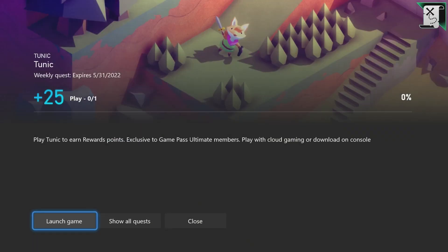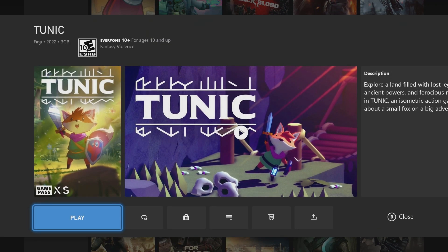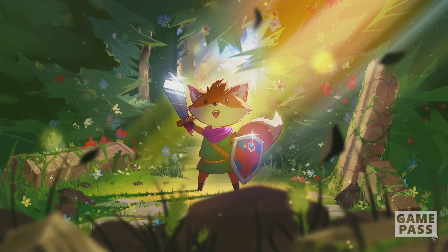This is in the game Tunic. This is worth 25 rewards points, it expires next Tuesday, and we need to just go ahead and launch the game. This one is available in cloud gaming, so you can launch it through the cloud if you like. I've already got it downloaded to my Series S here, so I'll just launch it, and pretty much the quest immediately unlocks after you do that.